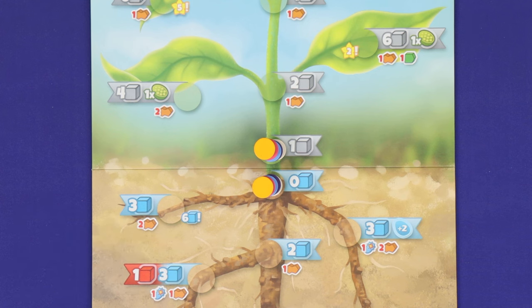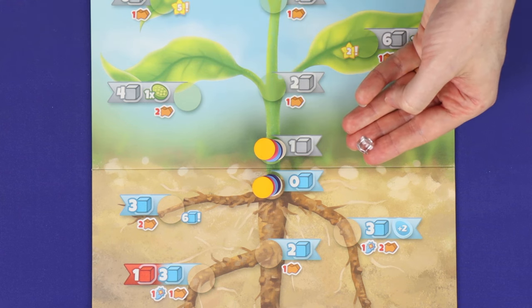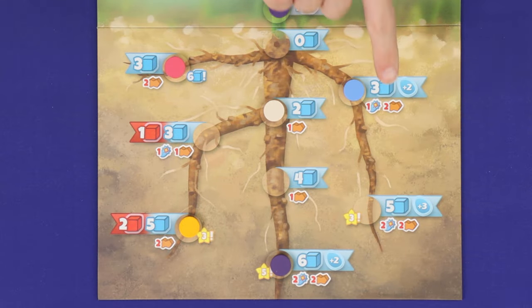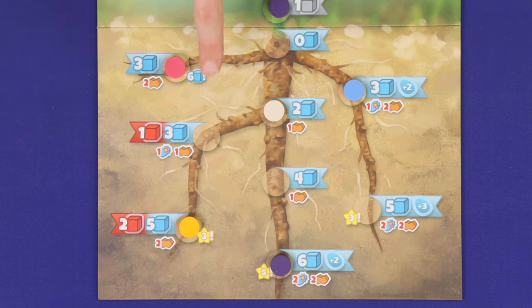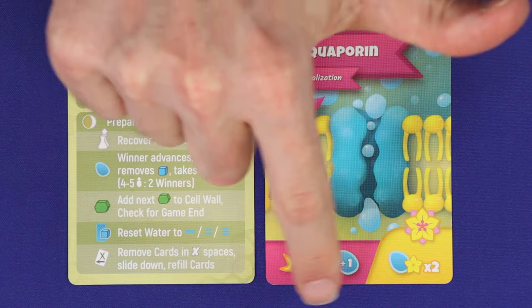First is the sunrise phase, and this is where you'll gain income, most of which comes from the plant growth board. Simultaneously, players find their two markers on the growth board — the one above the surface and the one down with the roots — and gain all resources and benefits printed in the adjoining banners. In the first round, players will all simply gain one carbon dioxide and no water. But as players later progress their markers along this board, the rewards will become bigger and more varied. Your income is only whatever is printed within the fork-tailed banner. The other potential source of income is cell component cards, specifically ones which show the sunrise icon — if you've previously played any such cards, gain their income as well.